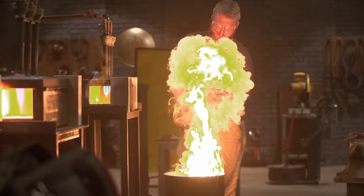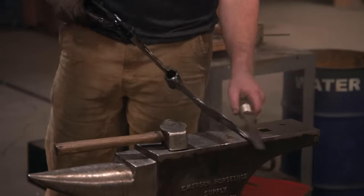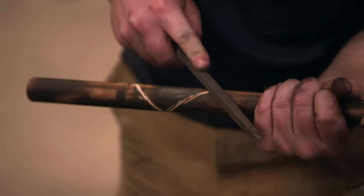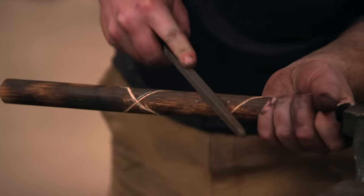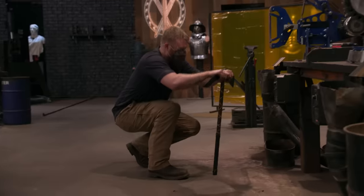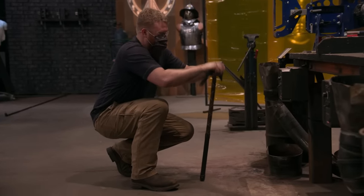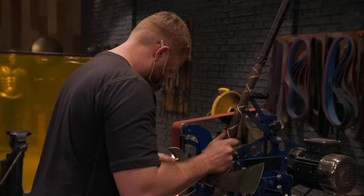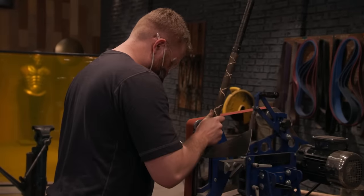We've got two bladesmiths with two fully quenched weapons. These guys are seriously neck and neck. The last time that I lost against Jesse, it was because of the handle. So I'm going a little extra on this one. Jared's been spending a lot of time without a handle. Last challenge — make it beautiful. I finally have everything put together, and I am extremely happy now. Hopefully my weapon's good enough to beat Jesse.